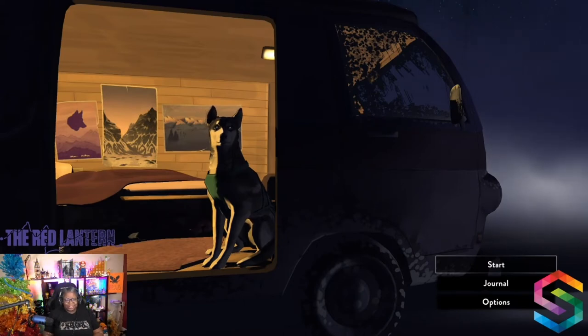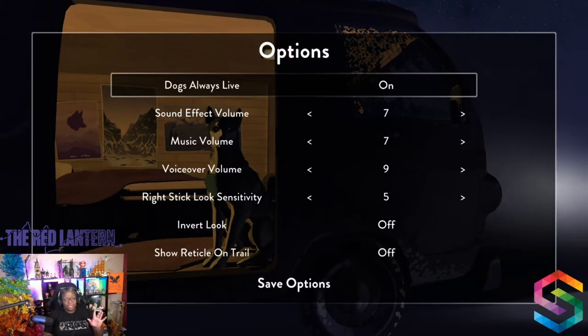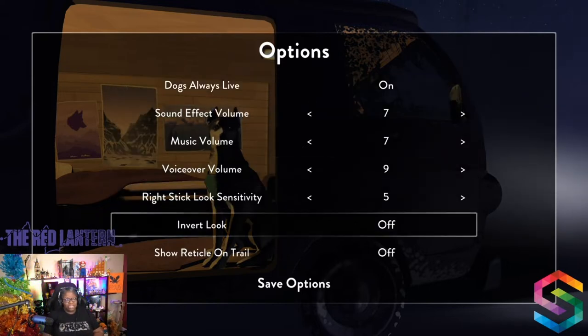Alright, so let's get started. Before we actually start with the gameplay, I want to go over a couple quick things I found very interesting that helped alleviate some worry for me. As I said, our protagonist sets out — she adopts five sled dogs and they go off on this adventure. I was really worried about the dogs. So you'll notice in options there's a setting for 'dogs always live' that you can turn on or off. The default is off, but I'm going to turn it on.